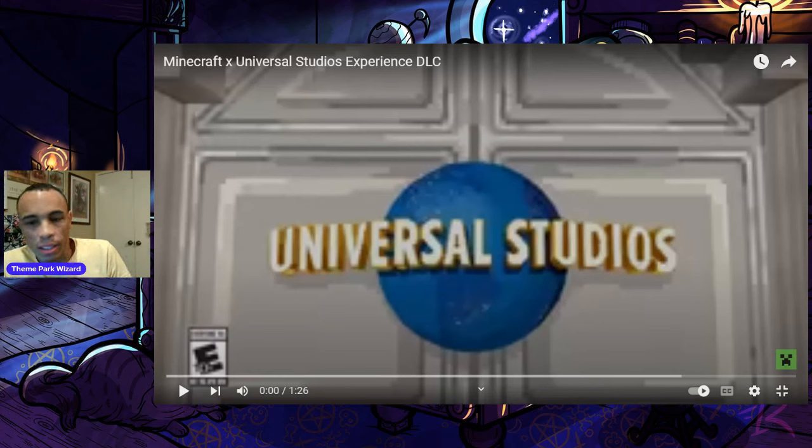Universal teased something — they pixelated their arch, the globe, and Universal Orlando's Twitter and social media accounts. A lot of people guessed it correctly: it's a Minecraft collaboration, and the DLC is out right now. I'm going to do a little trailer reaction to this Minecraft and Universal Studios Experience DLC.